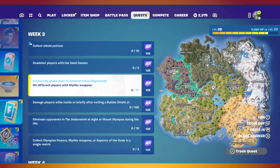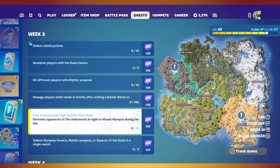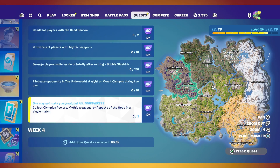You need to hit different players with mythic weapons, 10 in total. Damage players while inside or briefly after exiting a bubble shield junior, 150 damage total. Eliminate opponents in the underworld at night or Mount Olympus during the day, 10 eliminations total. Collect Olympian powers, mythic weapons, or aspects of the gods in a single match — you need to do three. Alright, there's your quests.